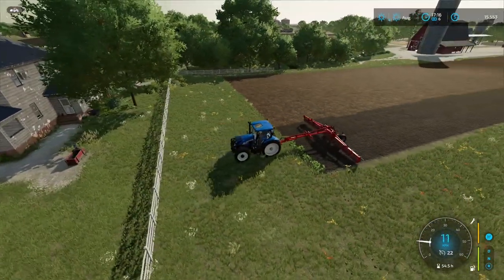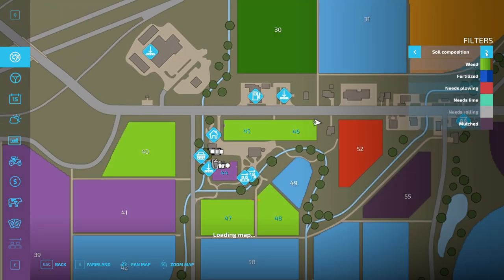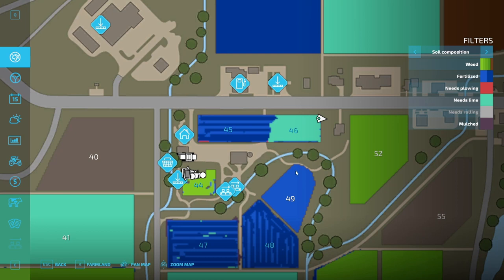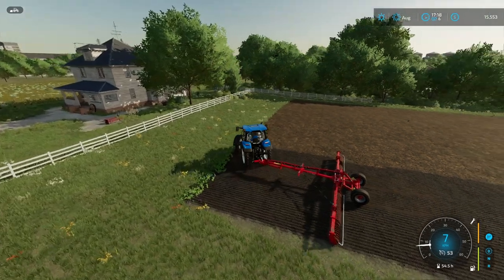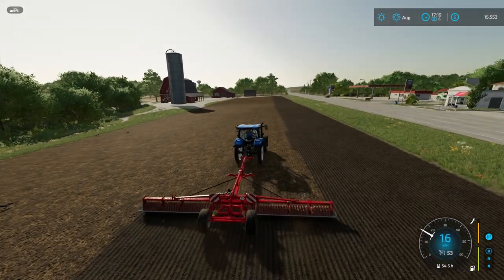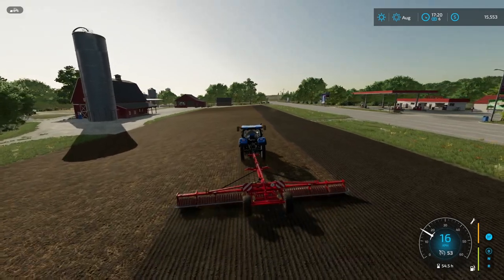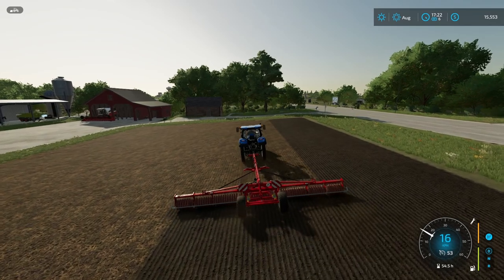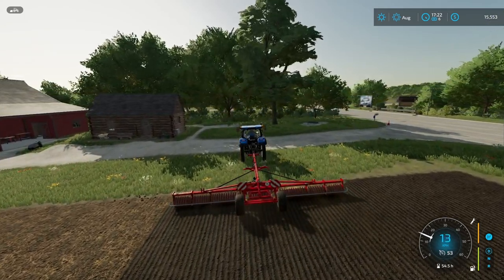I'm just rolling the fields here because we want that extra 2.5% yield. We should be able to see this somewhere in here. We got field 46 which needs lime. I should mention that we are still in the same month, because otherwise we would not be able to make the rolling possible, and it is crucial that we get it done. It shouldn't really take that long at all, so we'll get this rolling done really quickly and then we are going to head on over to the next month, which is going to be September.